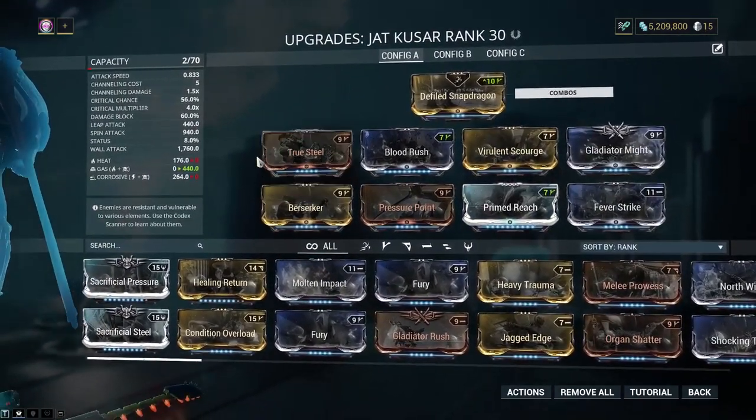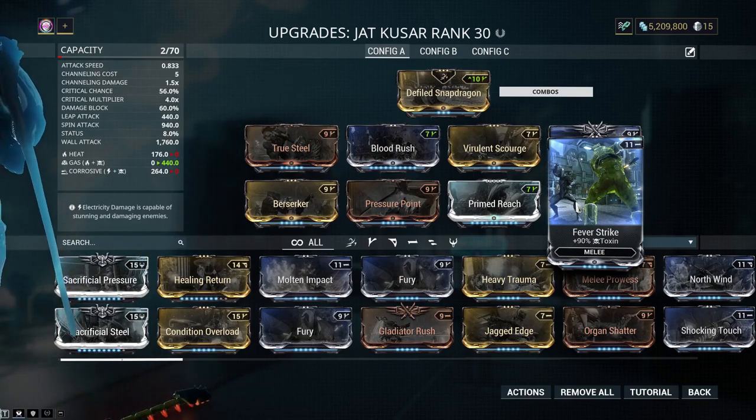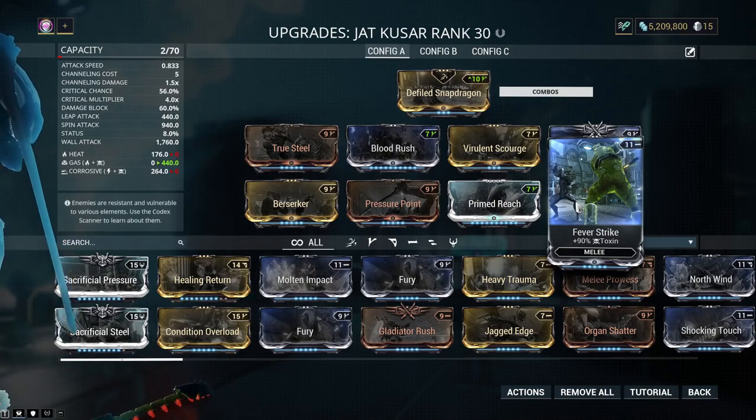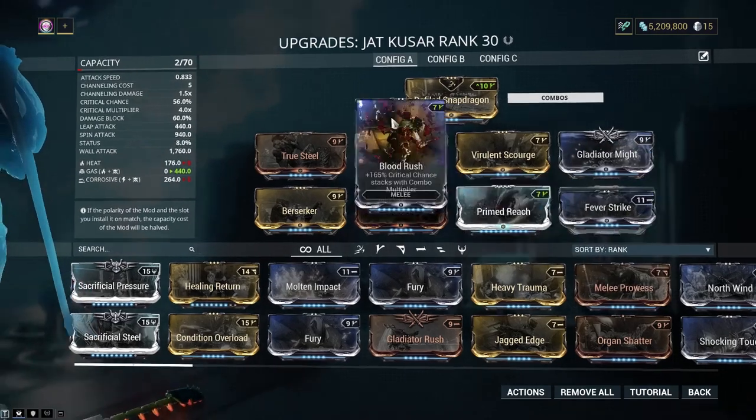By the way, if you're going for a Gas build, you want more Toxin than Heat, because it will do more Toxin damage per tick. Heat will just make the Gas Clouds larger, and in some circumstances that's really, really good. If you can do both, then do both. If you put all the Heat and Toxin mods onto a weapon, you're going to optimize your Gas and it's going to absolutely annihilate.